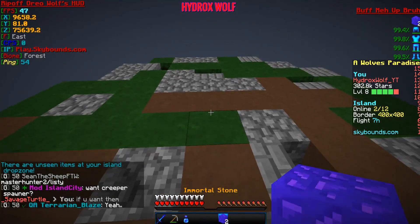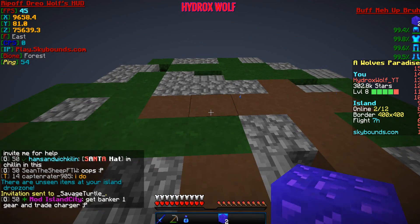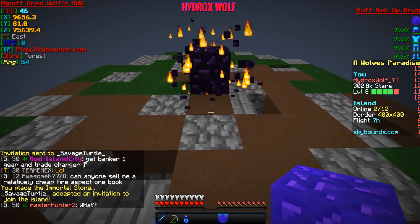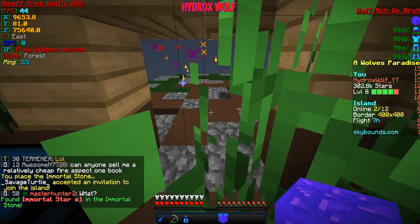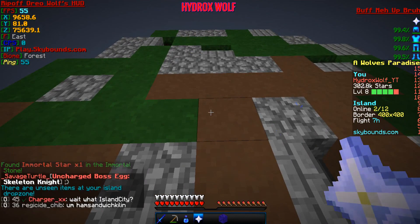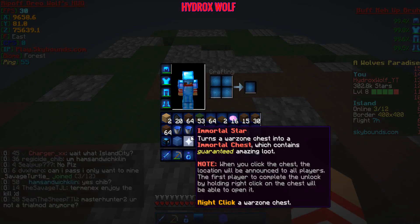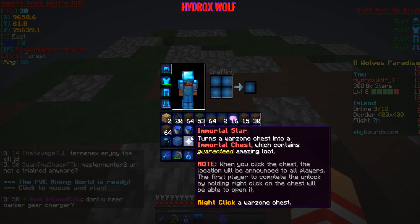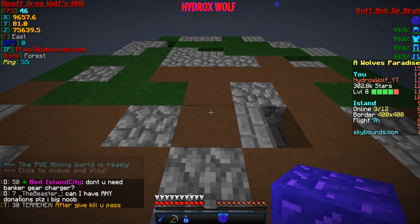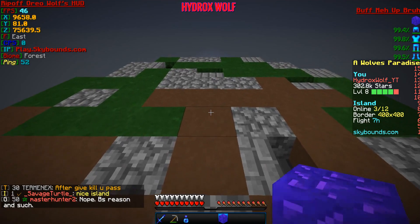We got two Immortal Stones — these are the Big Mamas. Let's go ahead and drop our Immortal Stone. Sky Drop maybe? Oh! No! No! No! I got an Immortal Star! What?! That's crazy good. When I asked for a Sky Drop, I got an Immortal Star — I want those even more, that's even better. Minecraft, I love you. Savage Turtle says 'nice island' — I agree my dude, it's a sick island. It's still gonna be getting some more renovations with Jay in the future.